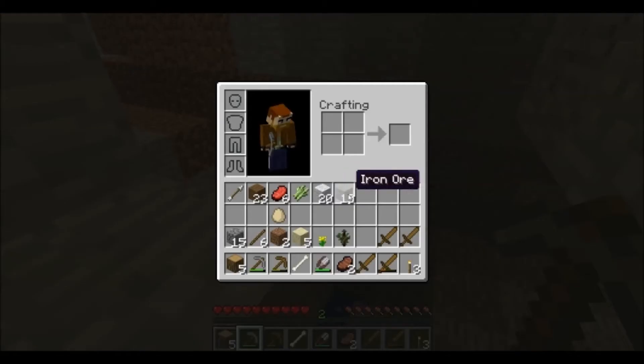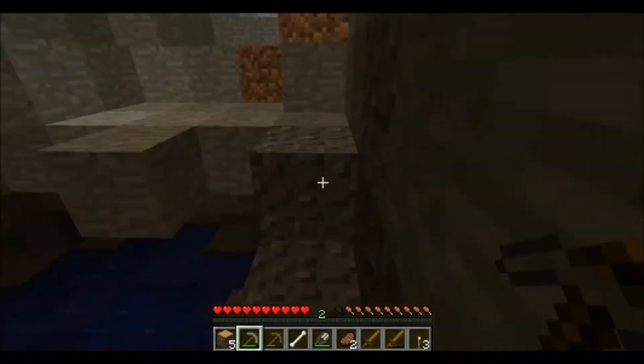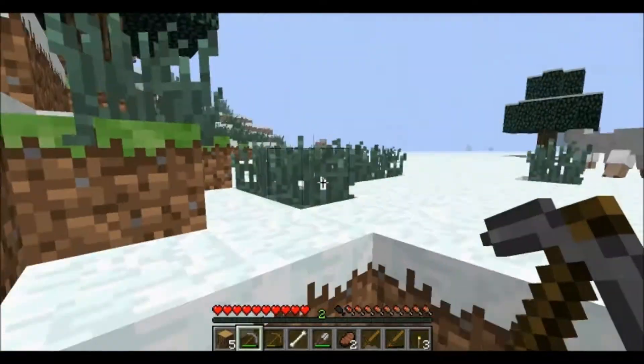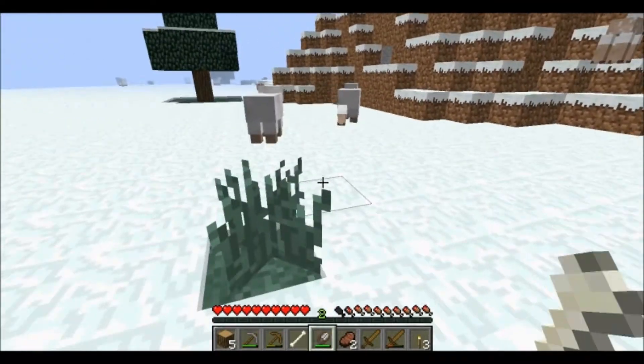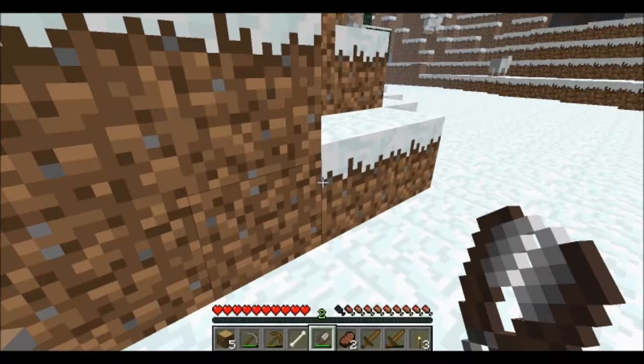Let's see how many do we have now? We have 13 iron now? 13 iron? We should have no problem getting that. Gold will be a little bit harder, but that's not really a problem. If you find a ravine, there should be plenty of gold.